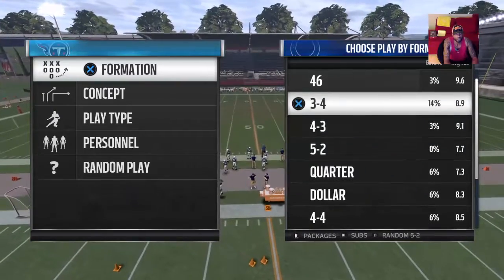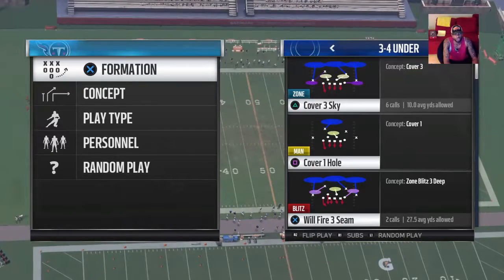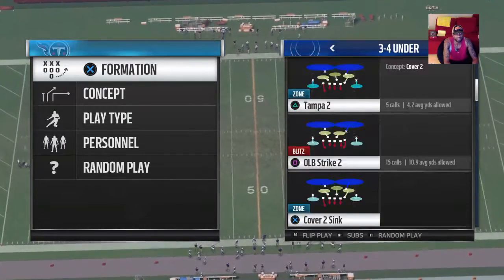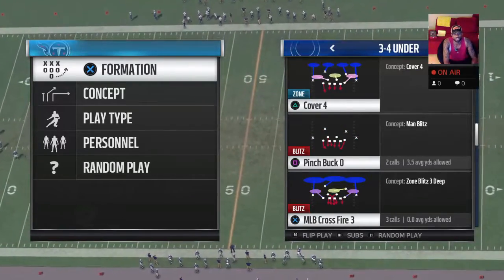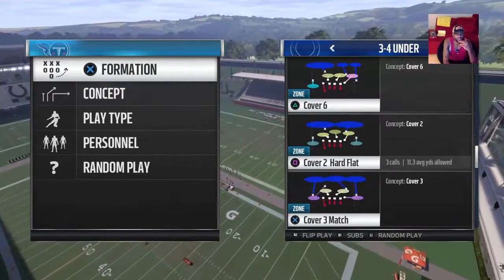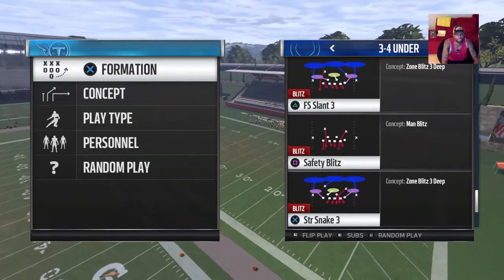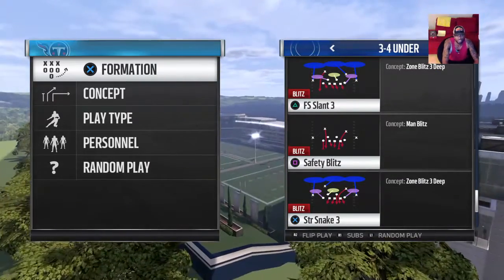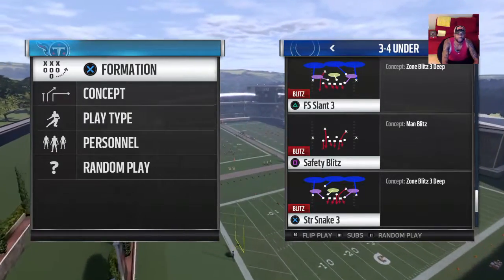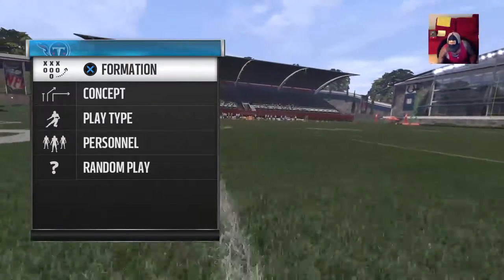We're gonna go to the three-four under. It's such a solid formation — all you want is linebackers with about 85 speed and it's a great scheme to run. It's got so many good plays. The blitzes I'm gonna show you are: the Mic Scrape, the FS Slant Three, and then one from the three-four odd called Will Buck Three Press.